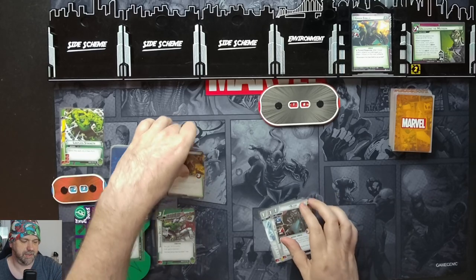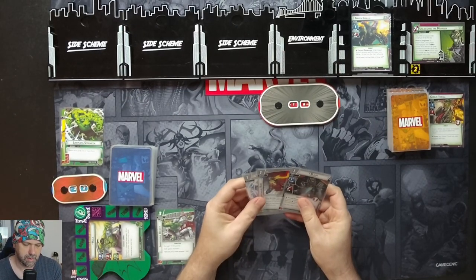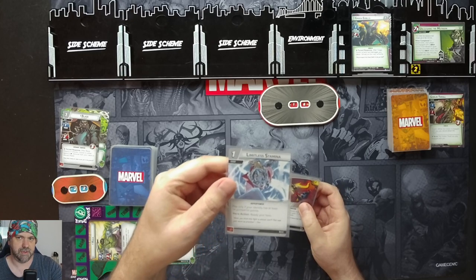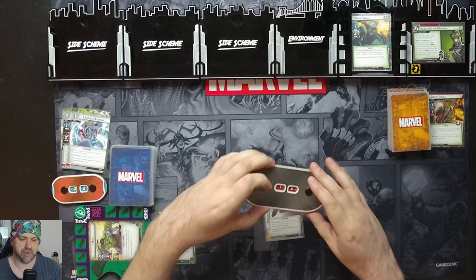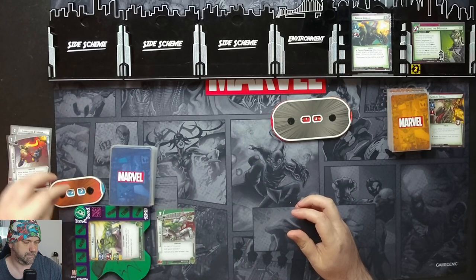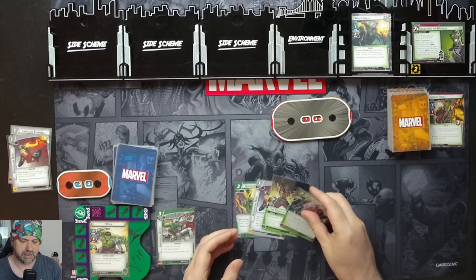We'll attack for three on the Goblin Thrall to get rid of him. We'll then pay one for a Limitless Stamina, and attack for another three on Green Goblin, taking him down to 13. We'll discard Adrenaline Rush, ready and draw four cards: Unstoppable Force, Adrenaline Rush, Power Protection, and What Doesn't Kill Me.